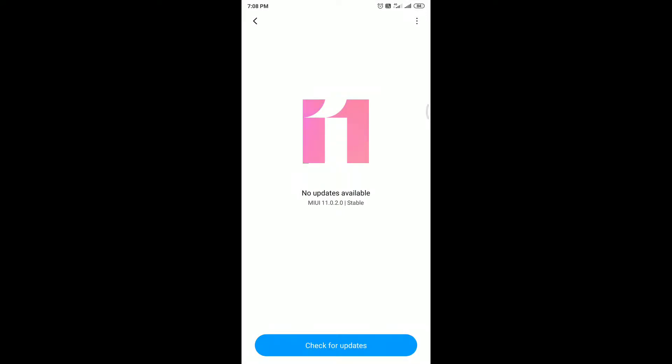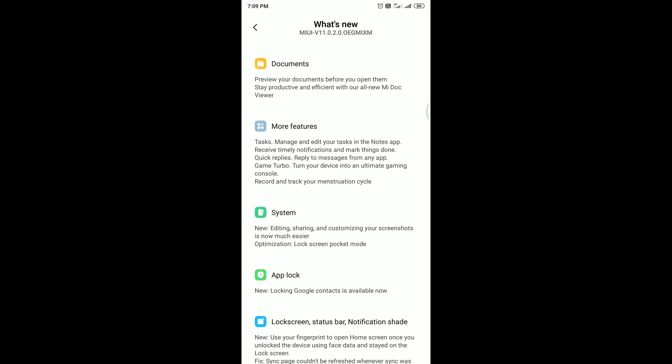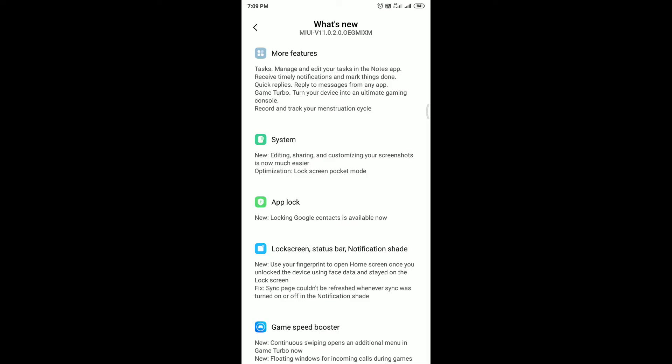MIUI 11 finally hit our Redmi 5 Plus device — it's a 495 MB package. In the What's New section, we have some updated features: comprehensive design optimized for full screen display, sounds of nature, documents can be previewed before opening, task manager, game turbo, quick replies, and the ability to record and track your menstrual cycle. There's also improved screenshot editing and sharing, and optimization added to the lock screen pocket mode.